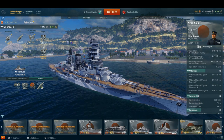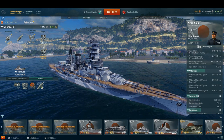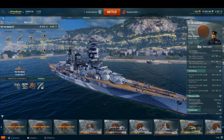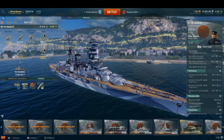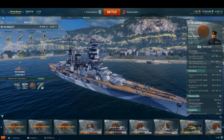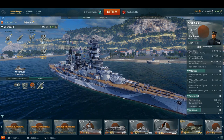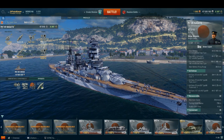Since both ships are in-game, I'll focus primarily on Nagato's service history. Nagato and Mutsu were both present at the attack on Pearl Harbor, and Admiral Yamamoto used Nagato as his flagship for the attacks. He would later transfer his flagship to the Yamato.